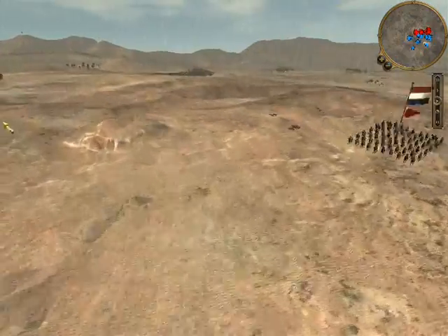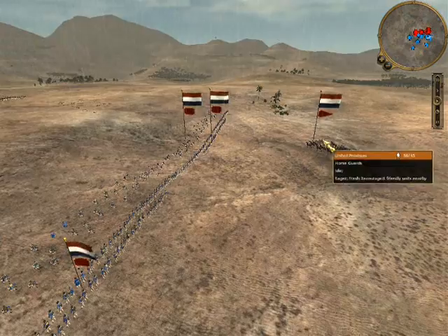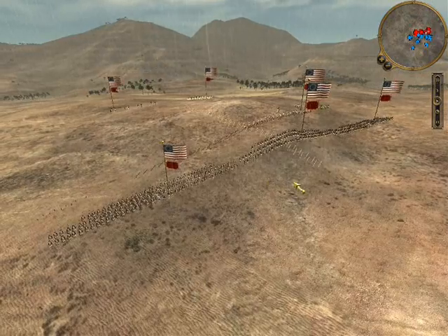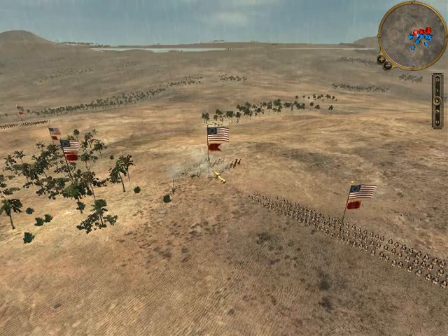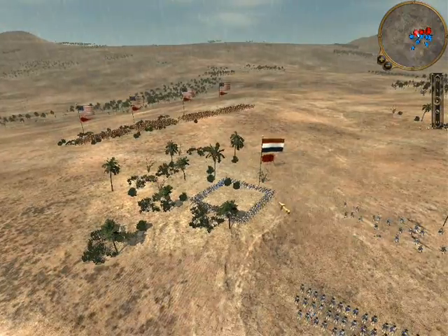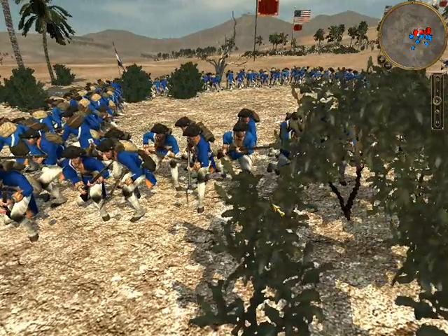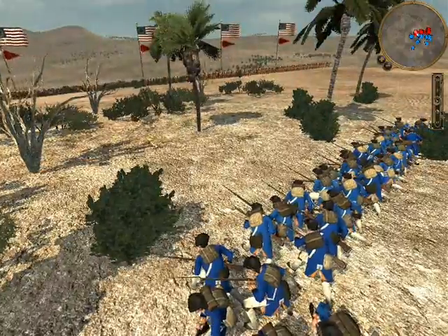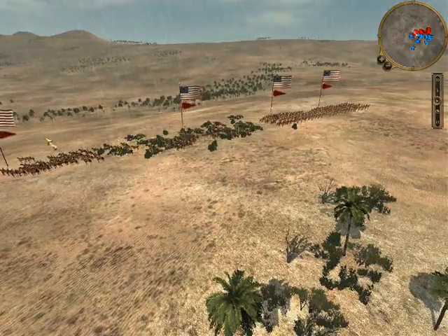They're in with my routing skirmishers. My right flank — I divided my force into two halves, a right flank and left flank. He did the same. There's no center. My right flank is hiding behind a hill, so his guys can't effectively fire on me — they'll just hit the hill. On the far left flank, he sent in his cavalry to flank my guys, but I got my guys into square, so he's going to stop and wait it out. In anticipation, I'm keeping my guys in square.